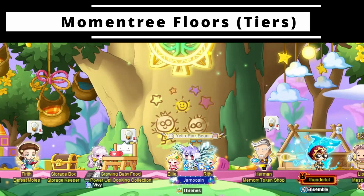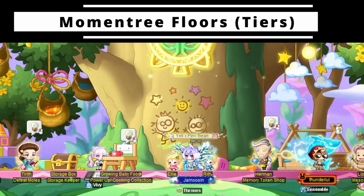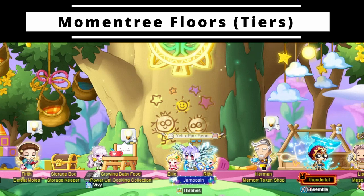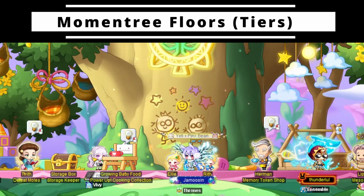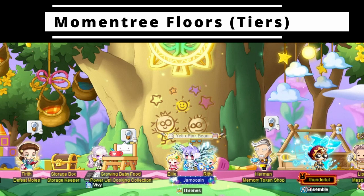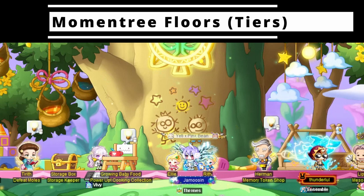So how does the tier-based system work? You initially start on the first of four floors within the moment tree and only have access to a fraction of the event's features and rewards. Additionally, some of the features you do have access to become much better as you reach subsequent floors.